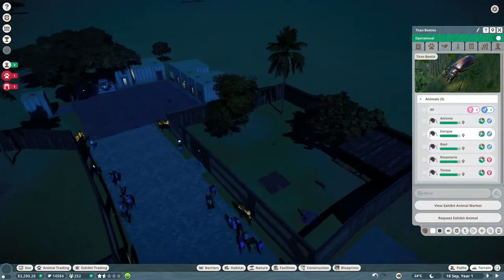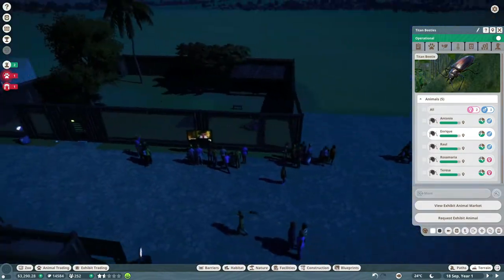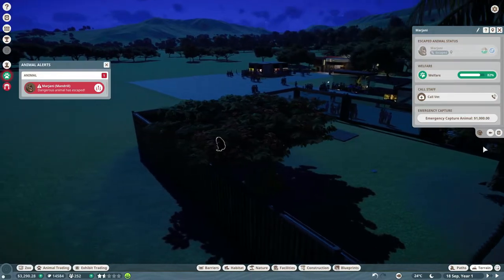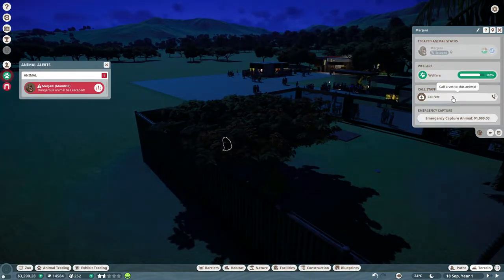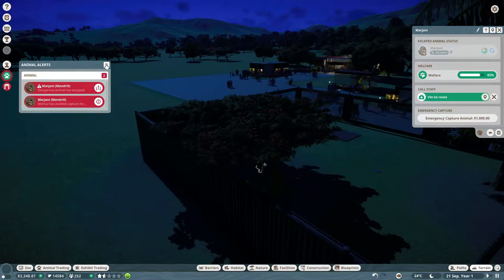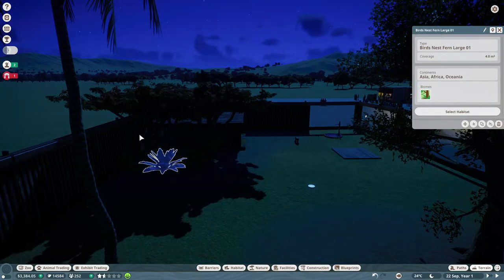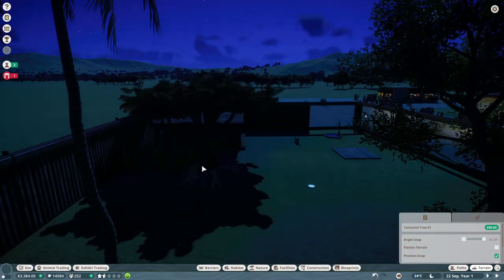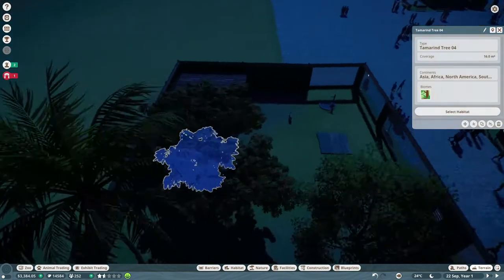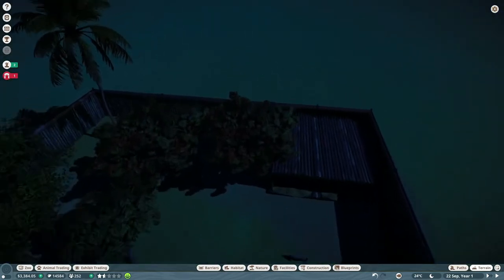Wait — dangerous animal?! The mandrill didn't escape though. I have to move that tree. The tree is over the fence and the game is not happy about that. Same with this other tree — I'll move that one too. Now I don't think the game can freak out anymore. I think we're good.